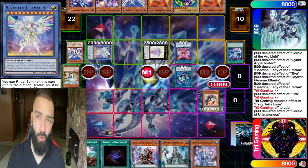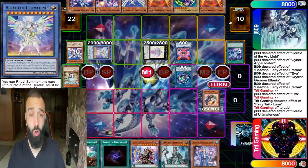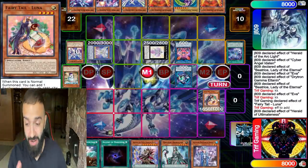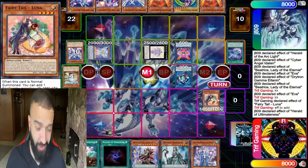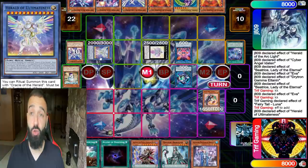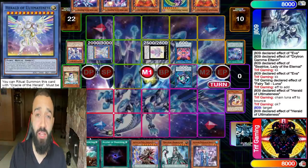How many decks end on something that they only play two or three of? Literally zero. He faced Tri-Brigade Zoodiac — they don't play two Appollousa. Normal summon Luna, activate effect to add, chain activate Appollousa, chain Luna to bounce Appollousa back to your hand, bouncing Luna back to my hand. Pendulum summon Luna, activate its effect again — is this effect once per turn? Hell no. This card is insane. One Luna got rid of two negates from Ultimateness. Fantastic. Good job Fairytale Luna.